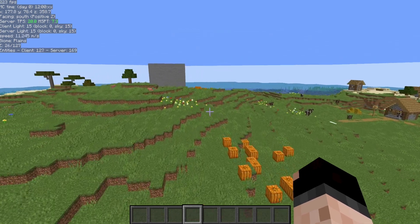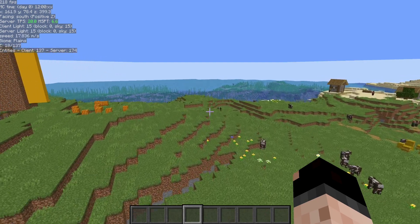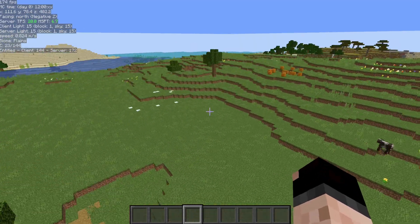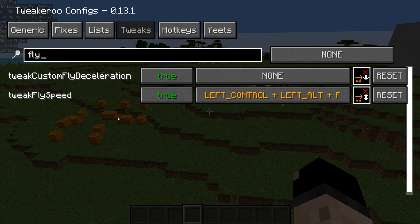The next setting — you probably saw it in that list — is about how in Java creative mode when you stop flying, you kind of glide along a little bit and decelerate. In Bedrock, you don't. Well, you can get that Bedrock behavior here in Java. You can see I'm flying now and I'm not decelerating — I'm just touching forward and letting go.